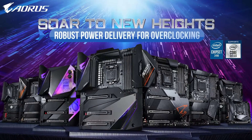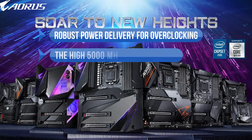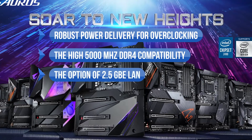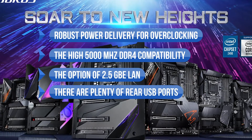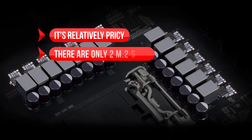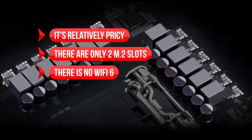To sum up, what we'd like is the robust power delivery for overclocking, the high 5,000 MHz DDR4 compatibility, the option of 2.5 Gigabit Ethernet LAN, and there are plenty of rear USB ports. On the downside, it's relatively pricey, there are only two M.2 slots, and there is no Wi-Fi 6.